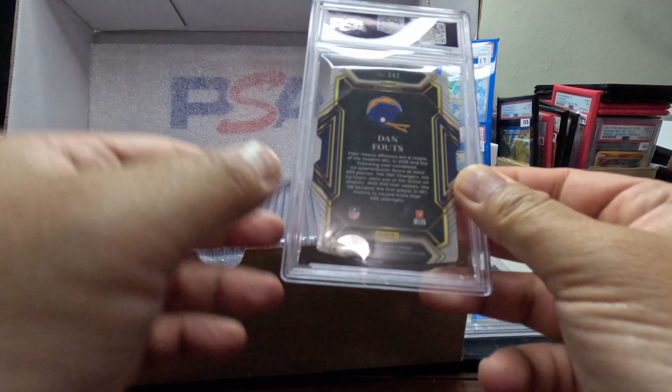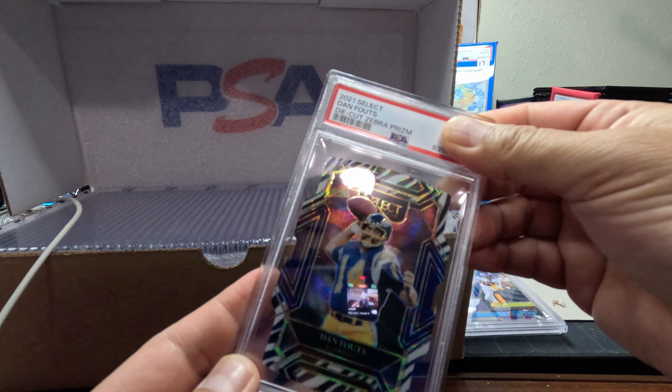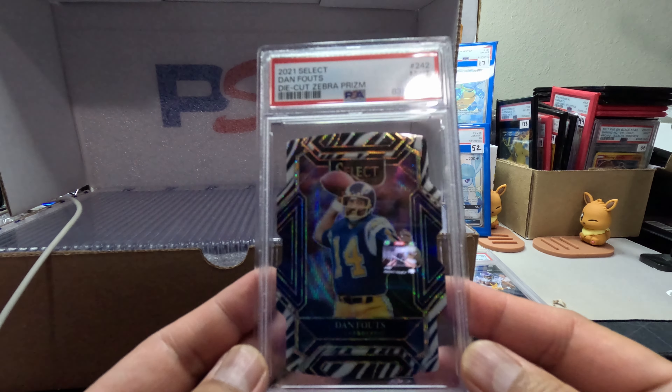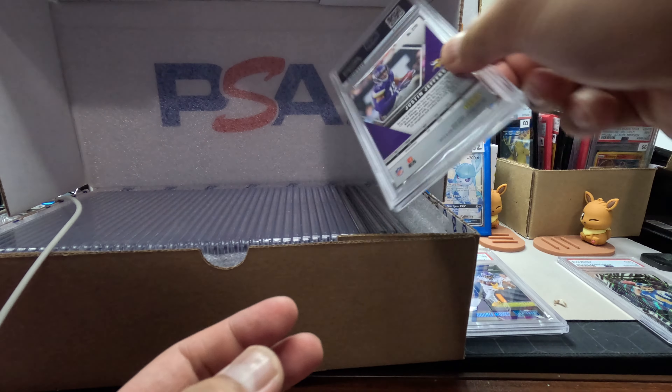We got a Dan Foul — I sent this one in because it's a zebra. Let's check it out. We got a Gem Mint 9 zebra. Pretty neat, nice looking card. Some people might want that.